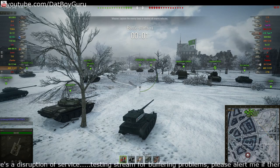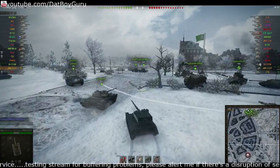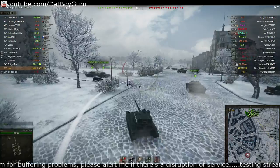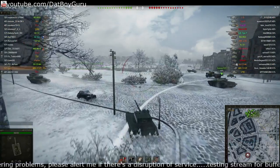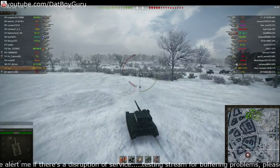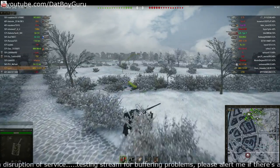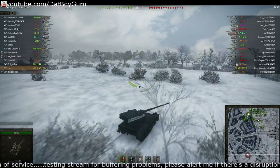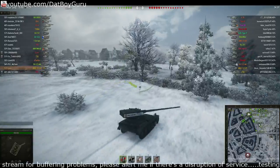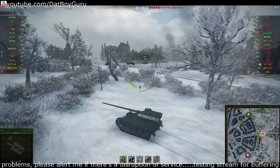The enemy tier 9 is a heavy tank, the E75. This is a fairly even match — VM says we have a 51% chance of winning. The enemy team has some pretty good players: a unicorn with a 62% win rate in a very good Type 59, and another very good player in a GW Tiger. Early in the game we want to take control of the middle.